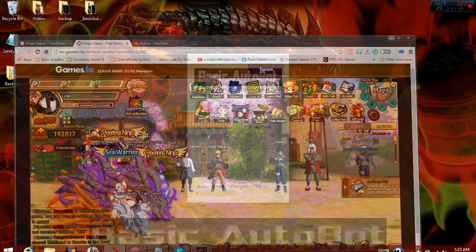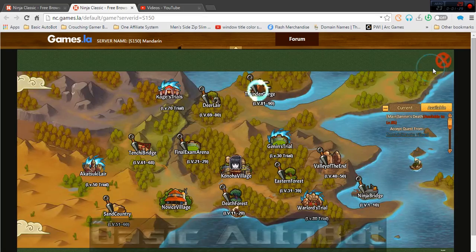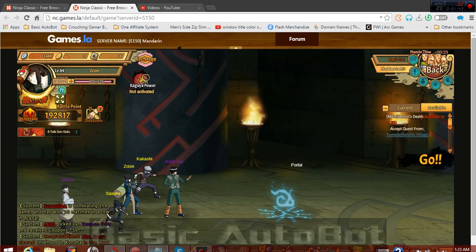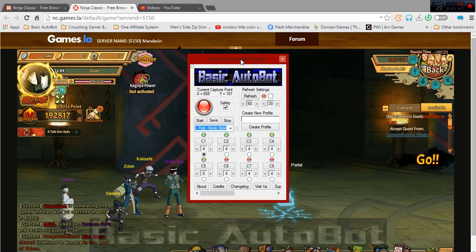Let's go back to it. I'm going to go on the map and do the Kage trial — I haven't done this before, I don't remember if they kicked my ass or not, but let's try it out. So just to explain a couple of things: this is the application, Ultimate Autobot Clicker. While you're watching the demonstration, you might want to grab a copy and follow along. Just visit basicautobot.com. All of my settings are already set, and I'm making sure that the safety is off.